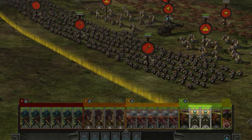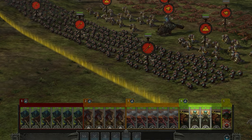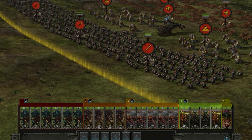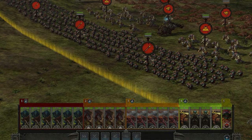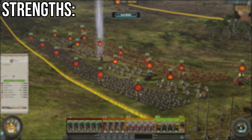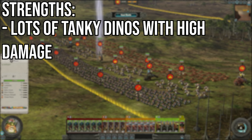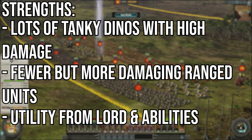We're going with 2 Revivification Crystal Bastilodons — great tanky front-line dinos with the ability to heal units on a cooldown, excellent for disrupting enemy lines and topping up your units' HP. We're also going with 2 Soul Engine Bastilodons, which are great artillery dinos that are also tanks in the front lines, doing great explosive damage better suited to single entities since they're single entities themselves and only fire one shot at a time. The strength of this army is plenty of dinos for tankiness and decent damage output. We have slightly fewer ranged units, but the damage upgrade from them is incredible, plus a lot of utility with spells and the crystals.